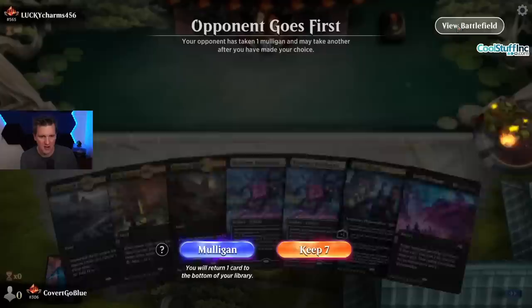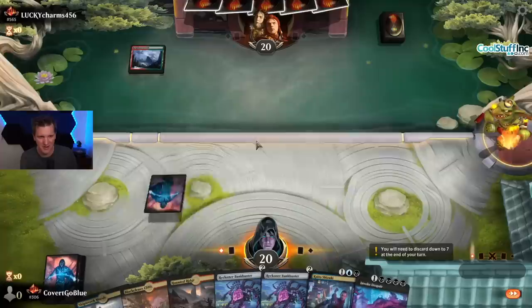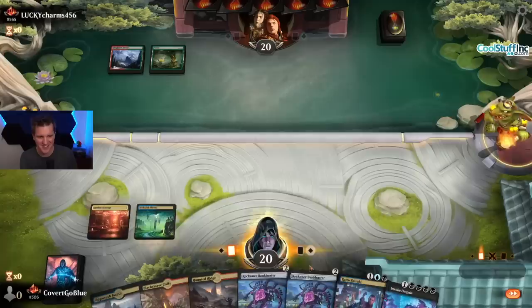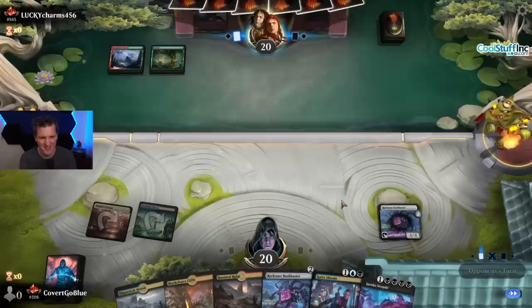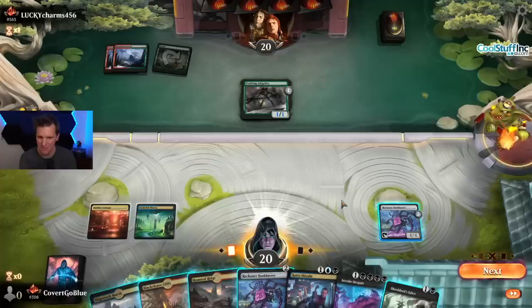We go second with no removal against the Lucky Charms deck. This could go badly but the mana is good, so I'm keeping — very nervous that my hand will do nothing so please, opponent, go nice and slow. Their one-drop on turn three is fine. Let's get Kaito going and stay on curve.